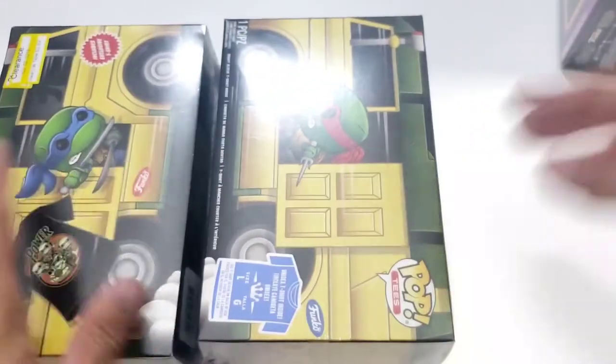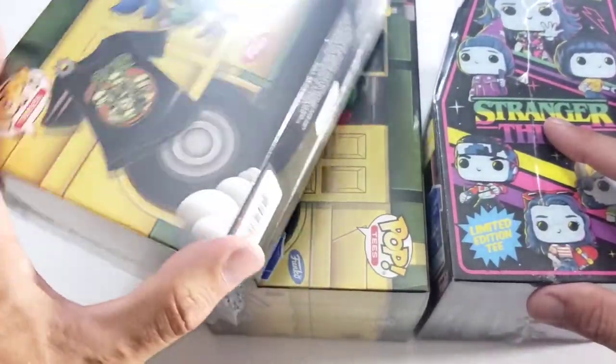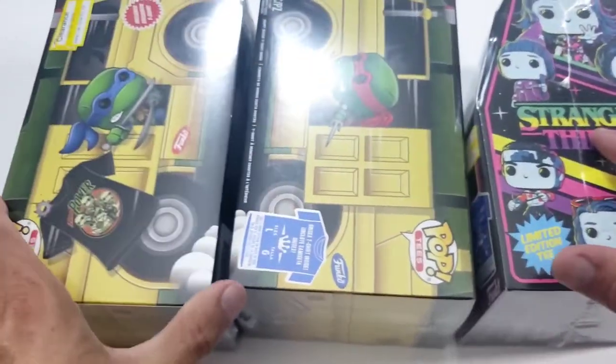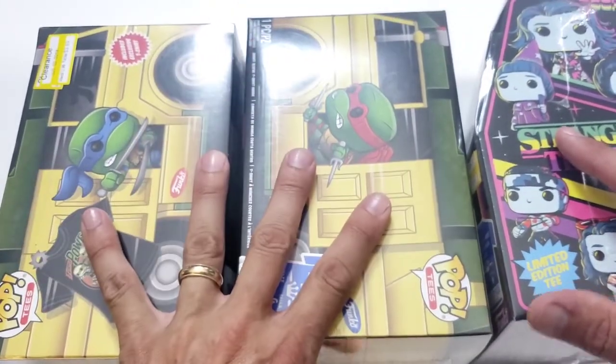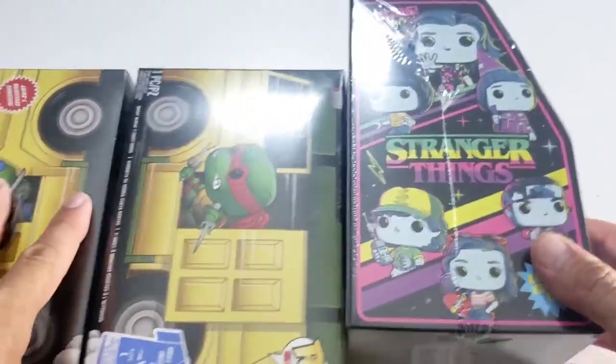I've always sold T-shirts at the convention in the past and they've always sold out. This year I've got some more - brand new sealed. I've got two Ninja Turtles Funko Pop T-shirts and a Stranger Things one. Really cool packaging too - these should sell pretty fast.